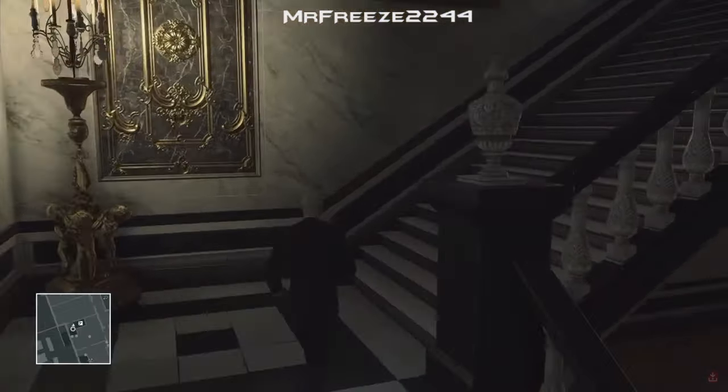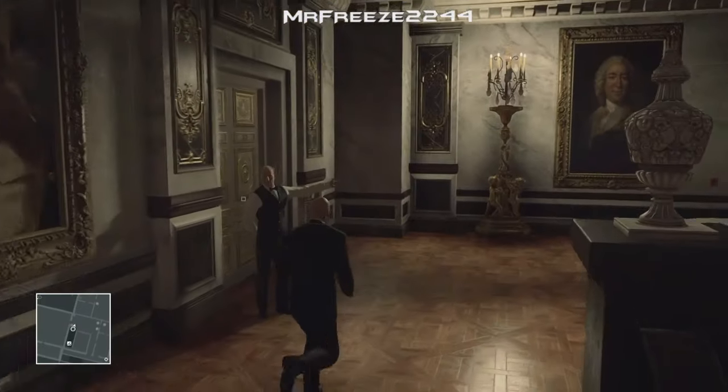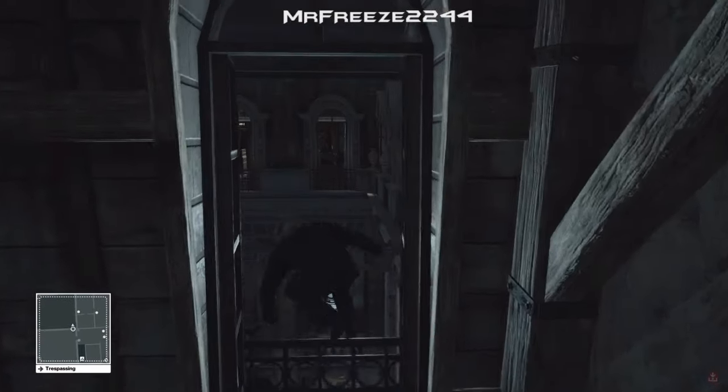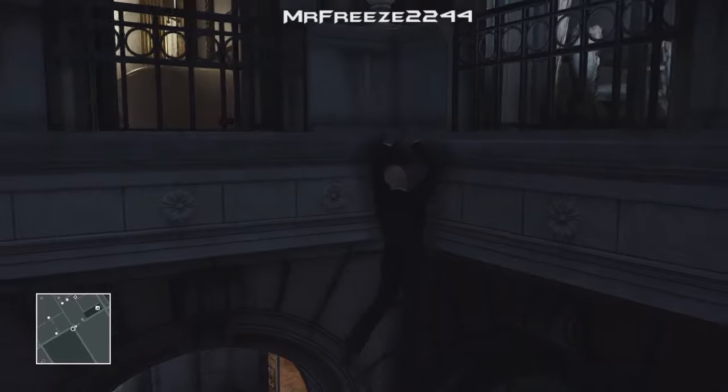So once it's frisked you, we're going to head upstairs and then take a left at the top of the stairs into the attic and then climb over the railing — that's just to your right. Then we're just going to shimmy across and head into the bathroom here.